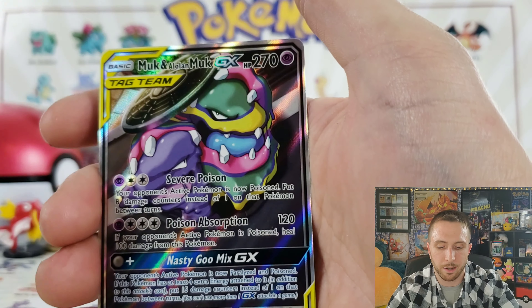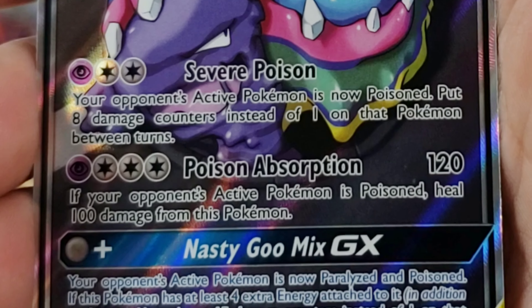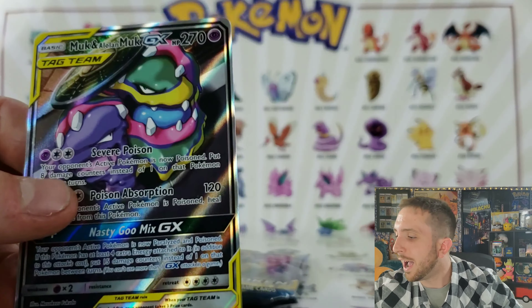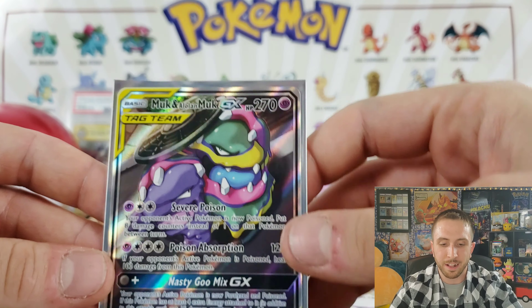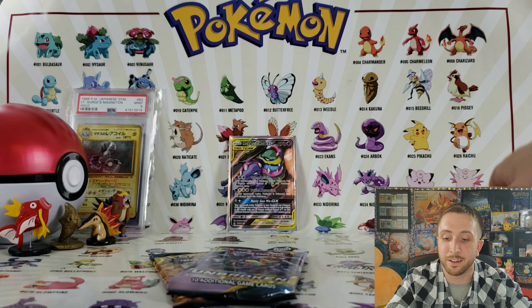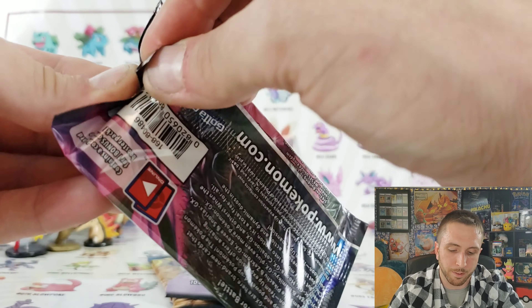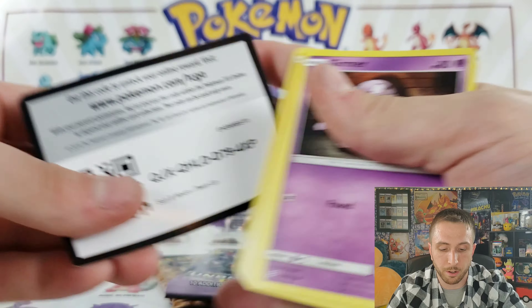We have a Dust Island and we got another alternate art Alolan Muk — no way, you have got to be kidding me. Why am I getting doubles? This is not cool. I did see that Cory pulled two Dedennes out of an ETB, which was pretty insane, and now I'm getting doubles of my own. I cannot believe it. Hopefully I don't pull a rainbow rare Incineroar — that's my only concern.